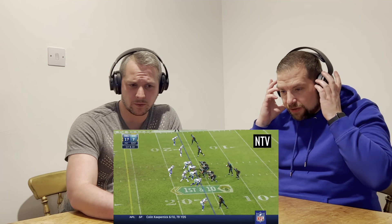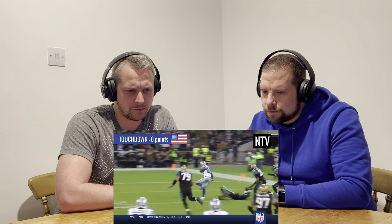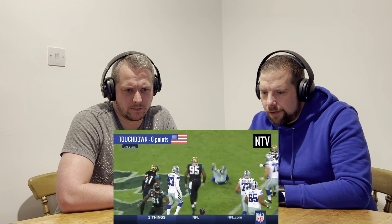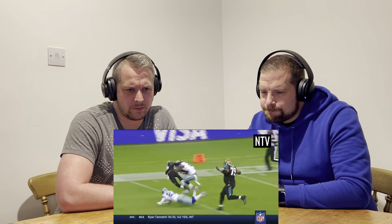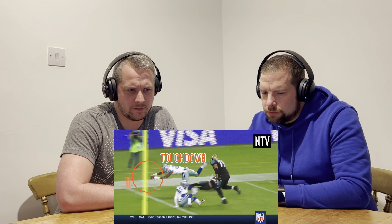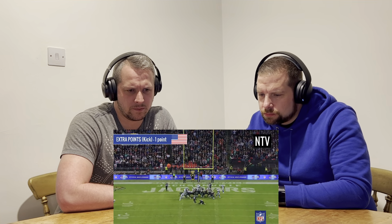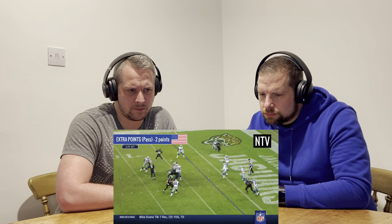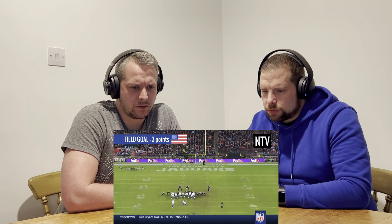There are four ways of scoring. Number one - a touchdown: if the ball is carried into the end zone or thrown and caught in the end zone, that's a touchdown worth six points. Unlike rugby, you don't need to touch the ball to the ground - you just need to cross the line with the nose of the ball. Number two - extra points: after a touchdown you can kick through the uprights for one extra point, or pass/run into the end zone for two extra points. Most teams go for the one point kick.